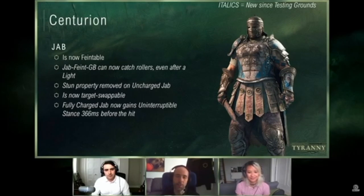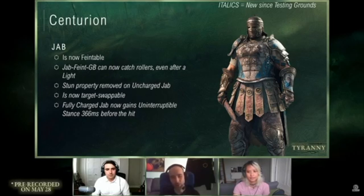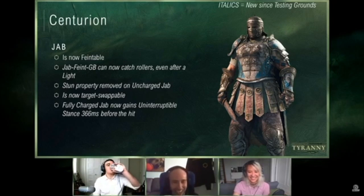Jab, as we saw in the testing grounds, is now faintable, and we made a number of timing changes to the branchings. So if you do jab from a light and then attempt to jab again it's going to work — you have options to actually hit that or faint into guard break, and so on. Same if you go to heavy and faint. Besides that, we've tried to reduce the frustration of being punched so often — we removed the stun property so you're not going to get flash-banged constantly. Jab is also target-swappable as you're charging it, and we added an uninterruptible stance just before the hit, similar to Warden's shoulder bash.